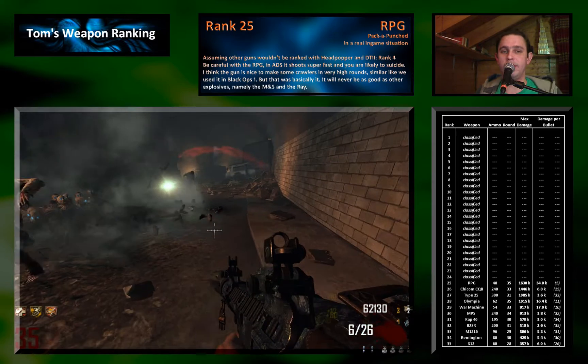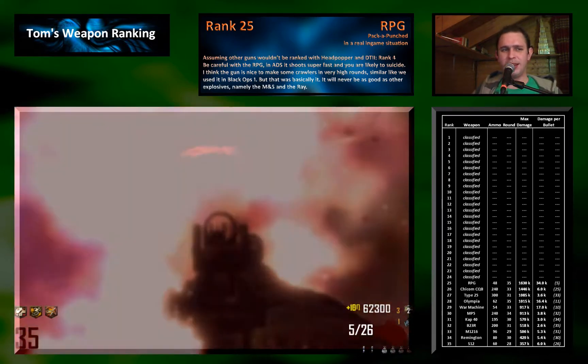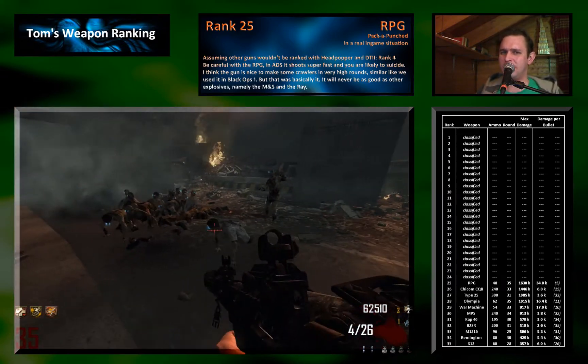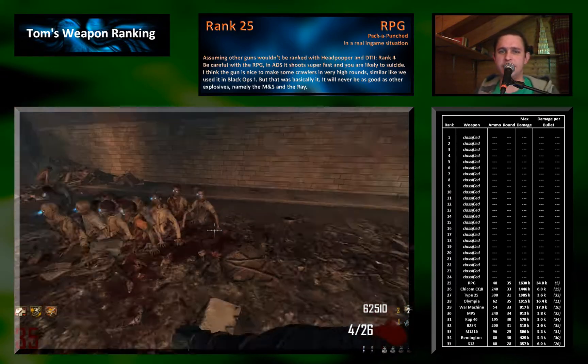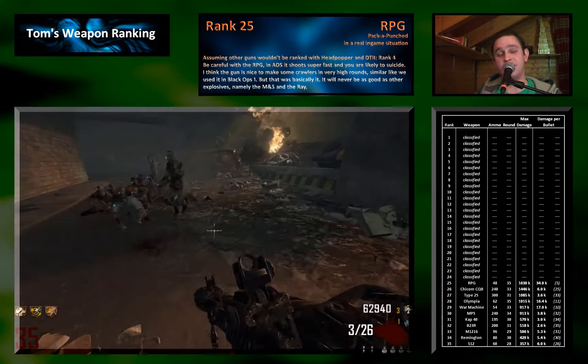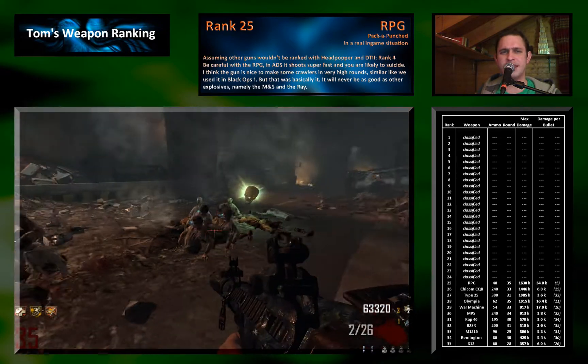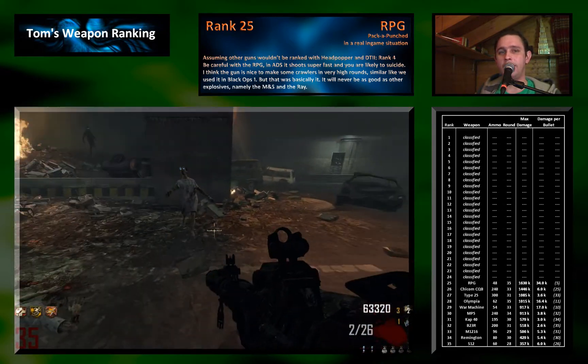It shoots really fast and you are likely to kill yourself, so I do not really recommend it — especially because when we want to use an explosive, we still have the Mustang and Sally which ranks better. So why use the RPG when you can use the Mustang and Sally? The rocket launcher is not a gun I would recommend.